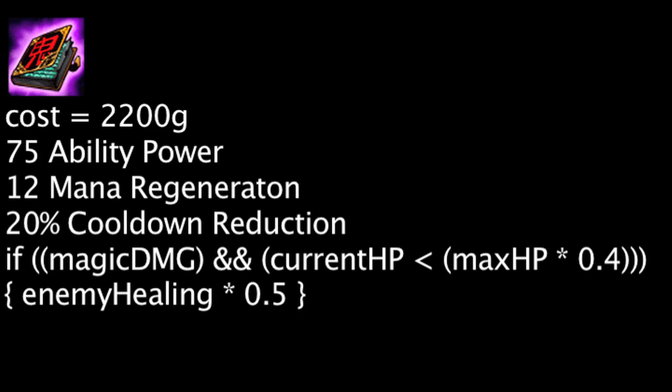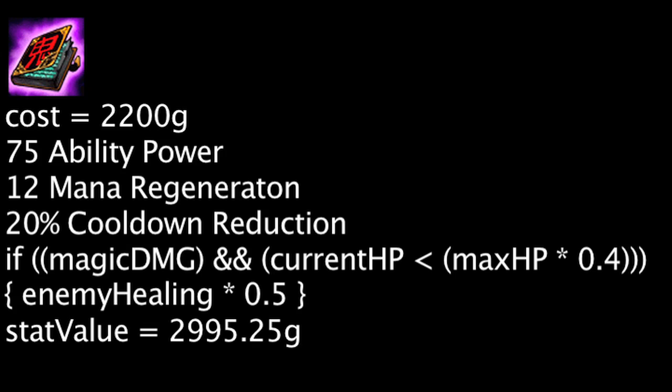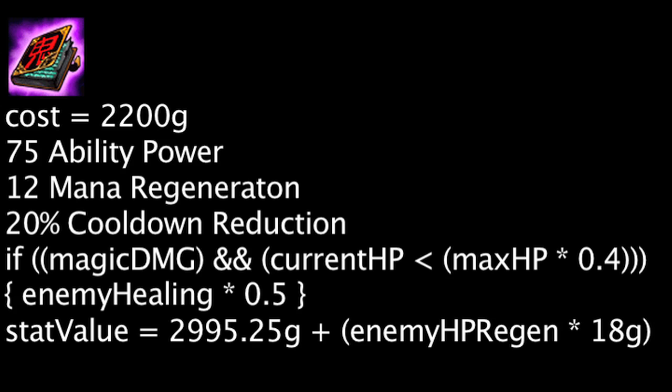Based purely on stats, one is already saving 195.25 gold on a Morellonomicon. If one considers the health regeneration loss from Grievous Wounds to be of equal value to health regeneration, we can further calculate the value of this item. Each point of health regeneration a champion has will increase the Morellonomicon's value by 18 gold when Grievous Wounds is activated.